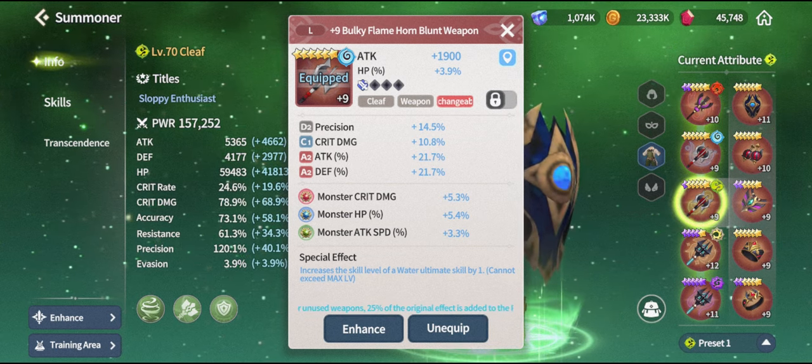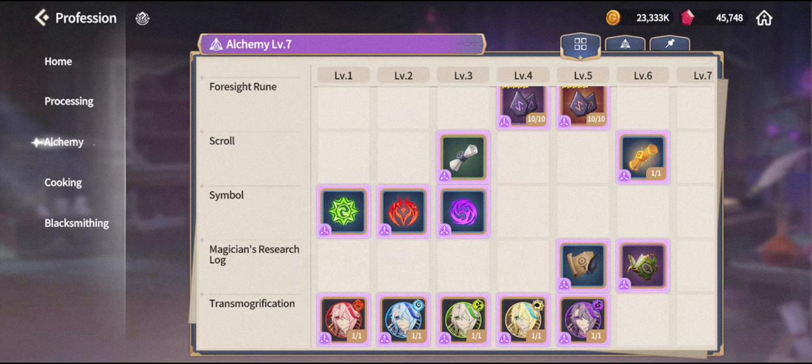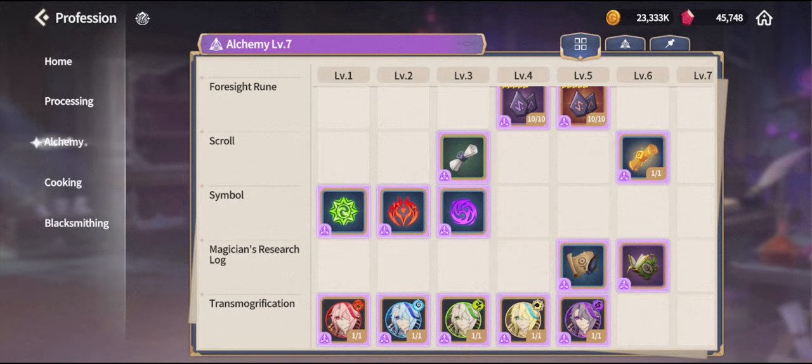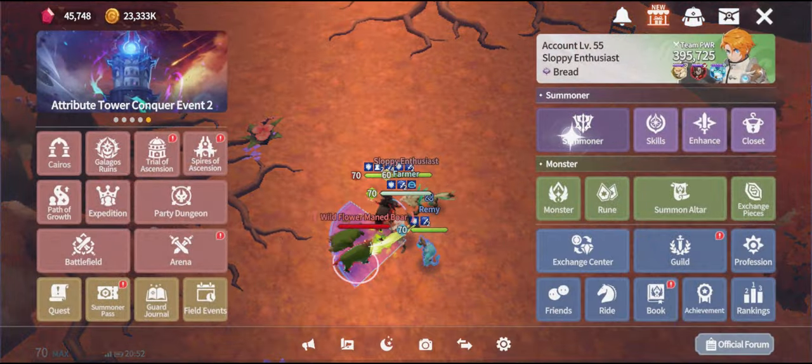The great thing about alchemy level 3 is that the second item you really want is also unlocked at that level. If you scroll all the way down you'll find three types of energy pieces — green, red, and purple — unlocked at level 3. These pieces are used to level up your summoner past level 60, all the way up to level 70. My summoner is already at level 70.